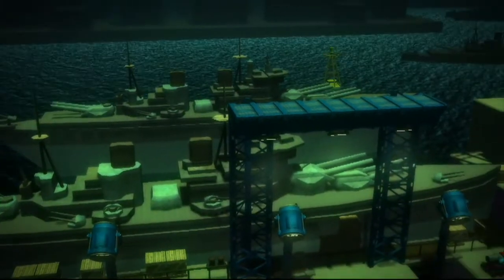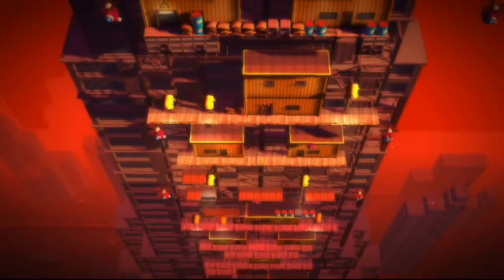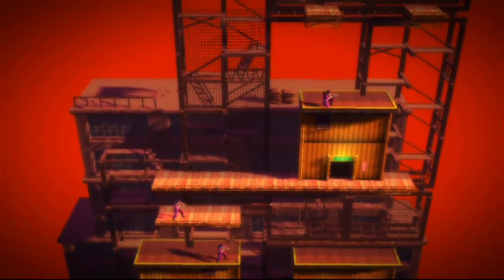It's very easy to use the editor because all you have to do is choose a building block or a tile and then just paint with it. This way we create a level very easily. The most powerful tool is that it's built in-game, which means that with the push of a button we can test the level we're producing.